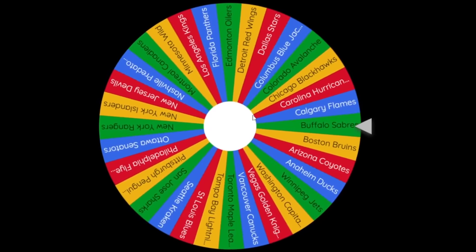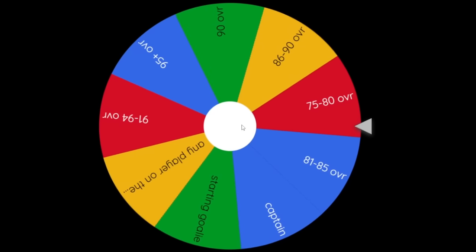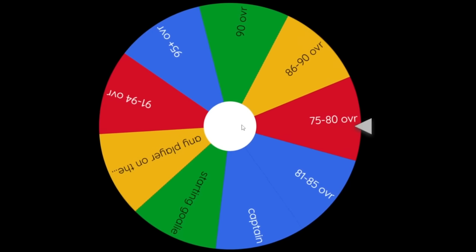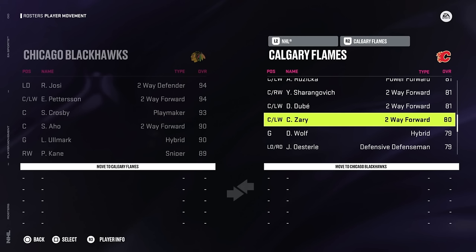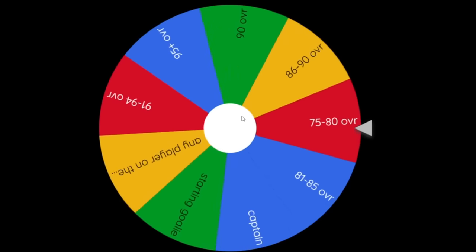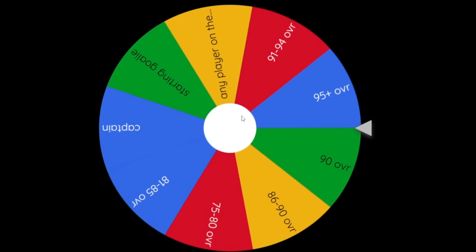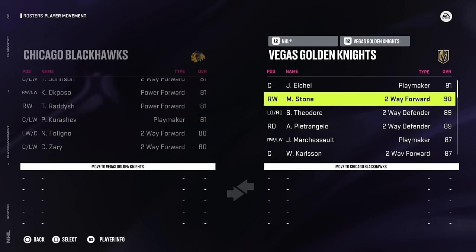Now we only have two spins left on the wheel. We're headed to Calgary and we're going to get to choose a 75 to 80 overall player. Calgary only has one 80 overall player on their team, which is Connor Zary. For the final spin on the wheel, we have the defending Stanley Cup champion Vegas Golden Knights. We're going to be able to select 95 overall - but they don't have one. Their highest overall is Jack Eichel at 91. So instead I'm going to take Mark Stone, a winger.